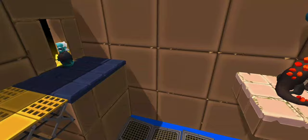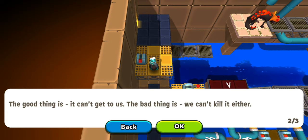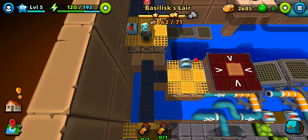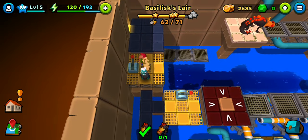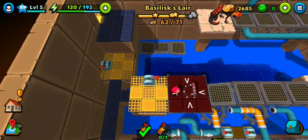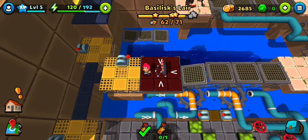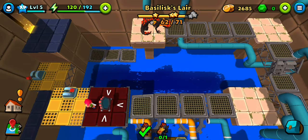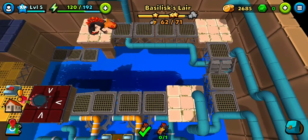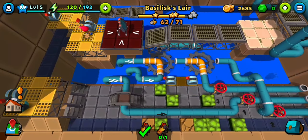Okay, there is the basilisk. It can't get to us but the bad thing is we can't kill it either. So this is where we place the mirror and then I guess we will lure him into the mirror. Okay, we have already placed it. We have to now lure it towards the mirror - these pipes seem to be of good help. I think water is going to fall from these pipes and that looks like a puzzle in itself, so let's begin.